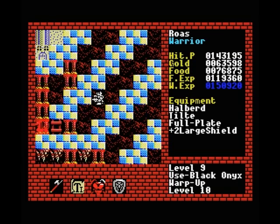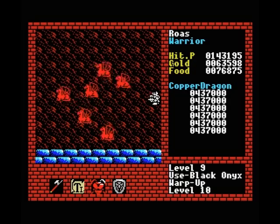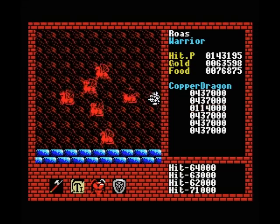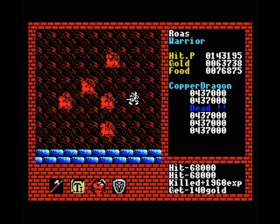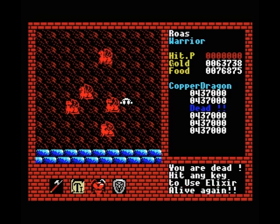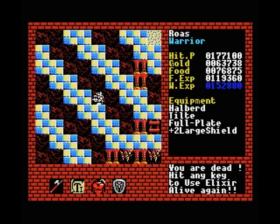So this is the dreaded level 10 — the final level in the game. As you can see, pretty insanely powerful monsters. 437,000 hit points — and that's by no means the strongest one. Even our extremely powerful tilde spell has a hard time killing this guy. And as you can see, a single hit will easily kill us ten times over almost. So yeah, these guys are much too strong for us right now.